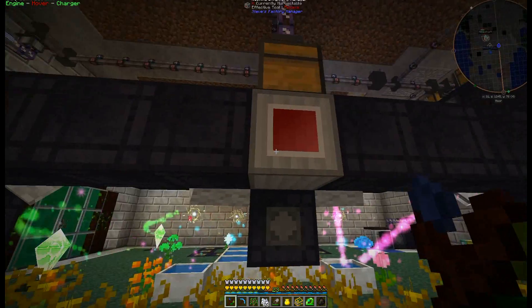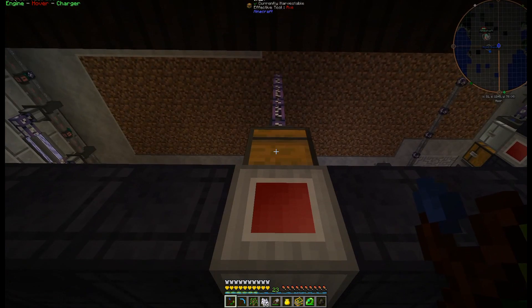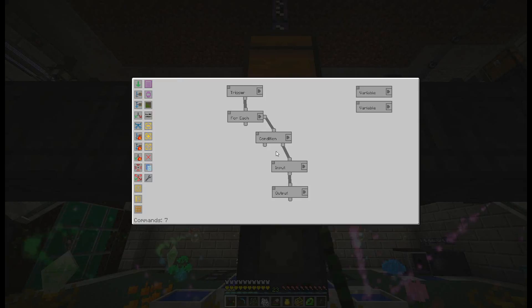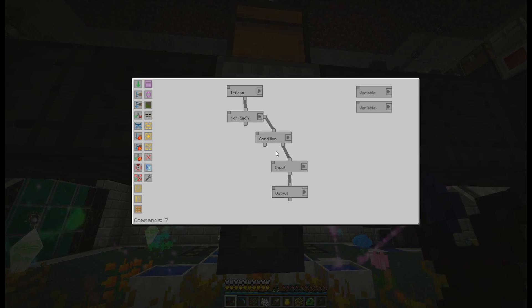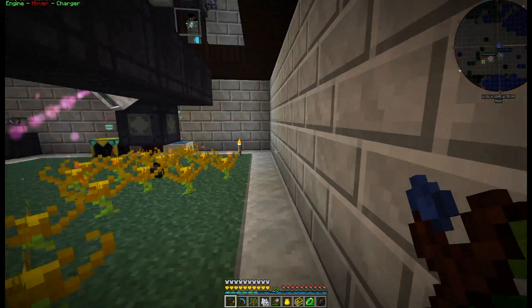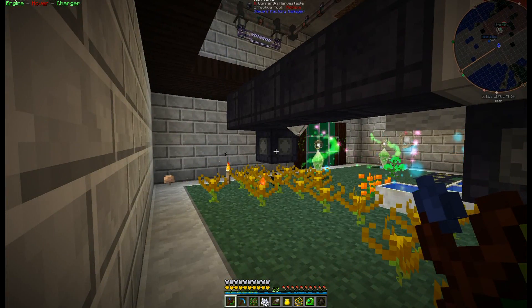Inventory cables connect everything together — all the item valves go to the machine inventory manager, and the chest itself is touching the machine inventory manager directly so we don't need an item valve there. I'm using variables in a foreach loop. You don't have to do this with only three item valves, but if I ever expand to 20 item valves, I can still use the same trigger and it's easy to expand.